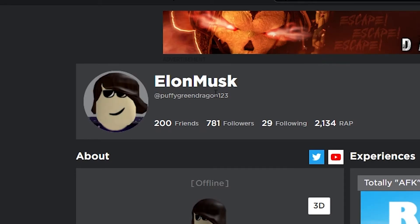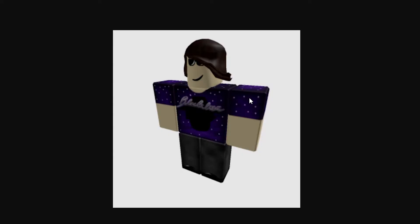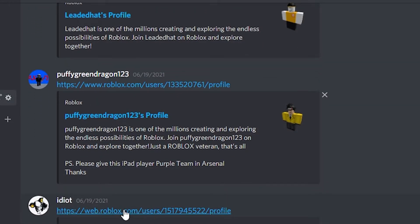The next one is Puffy Green Dragon 123's avatar. This avatar looks kind of like one of those classic avatars you'd see in one of those old Roblox ads, like maybe 2012 or 2013. I really think that's a cool thing. It's really simple and everything matches up well — you've also got that cool classic face. This is a nice avatar all around, and I'm gonna rate this a 6 out of 10.